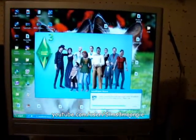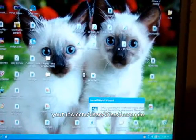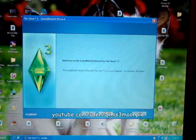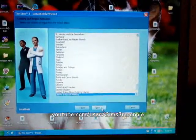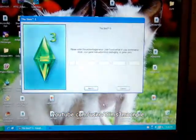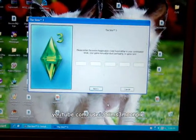Here we go. Here we go, it's installing. Wish me luck. Welcome to InstaShield. United States. Yes. Do you agree? I guess. Put in my code — this is the part you won't see.